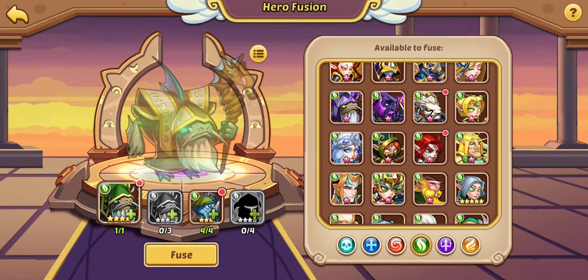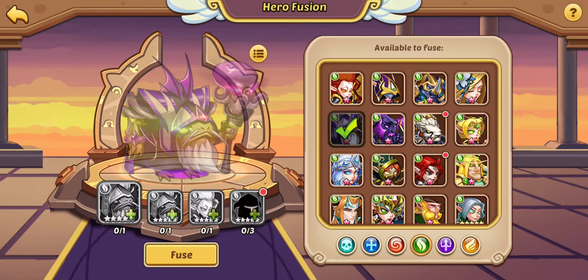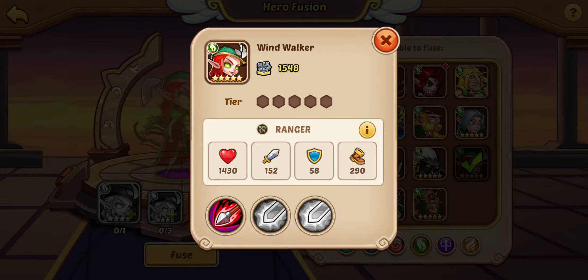Admiral Ackbar is actually a promotable unnatural hero. If I get enough copies of Admiral Ackbar, I can actually get him to six star and nine star. With unnatural heroes, there's a natural ceiling on how high you can promote them, and that is nine stars. So that's something to keep in mind when fusing at the micro level. There are unnatural heroes, and within unnatural heroes there are promotable unnatural heroes. And then there are heroes like this lady with a cat — I think it's Wind Walker — who can't be promoted beyond five star, meaning she's just food. She's five star food for everyone else.